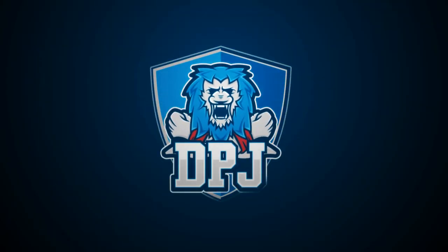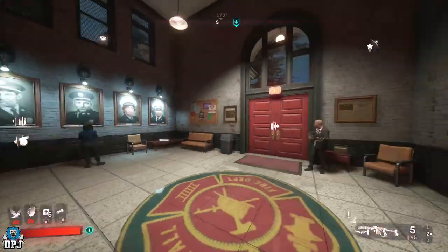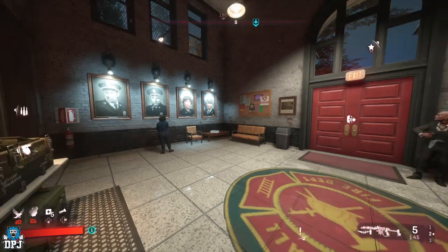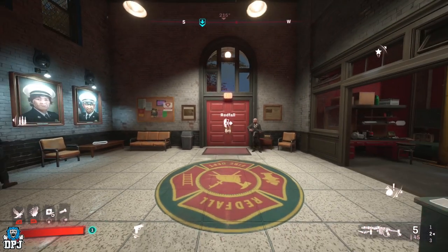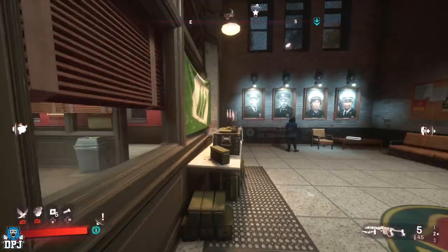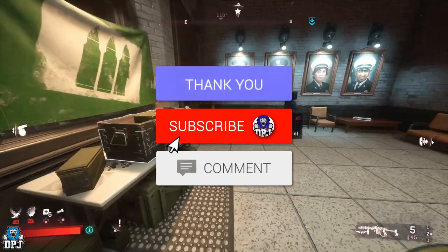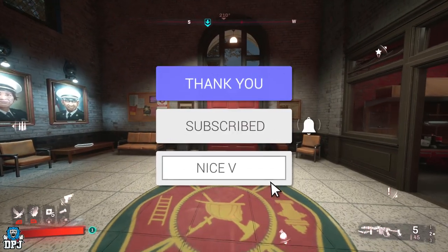I'm back with another Redfall video and today I'm going to show you this amazing little legendary loot trick. Basically it means you can rotate between legendaries and get the one you want, and this is basically at the start of the game - you do not want to miss. How's it going guys, my name is DPJ and if you enjoy the video leaving a like really helps out, and if you want to see more be sure to subscribe.